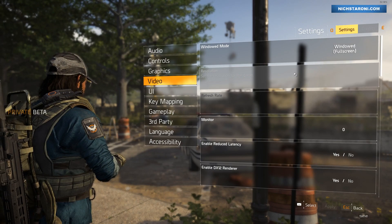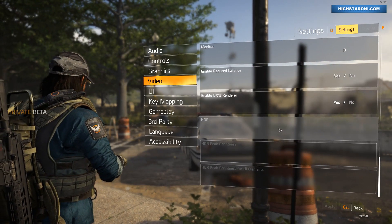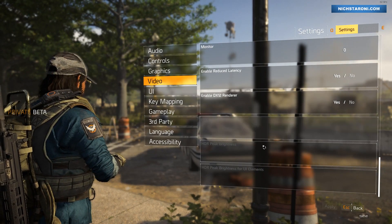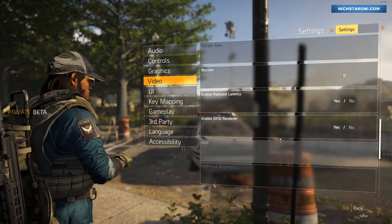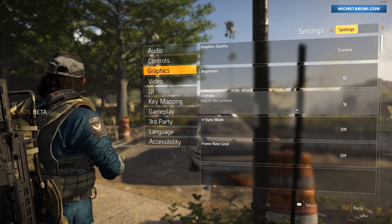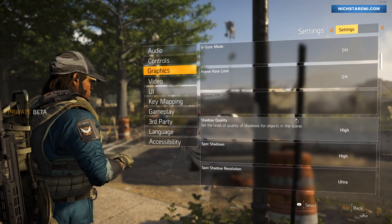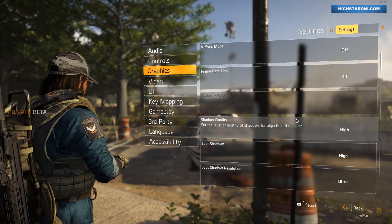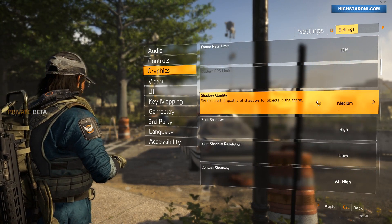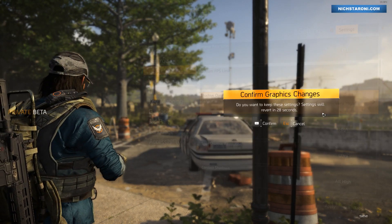I'm not getting any kind of performance here. I'm using a DX12 renderer, no HDR, nothing like that. I wonder if DX11 is a better option here. Let me see — shadow quality, I'm turning that down. Apply. Confirm.